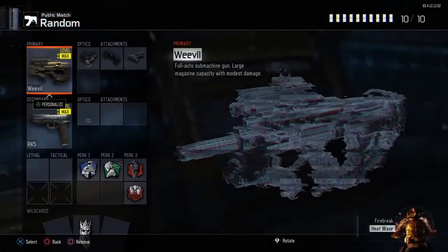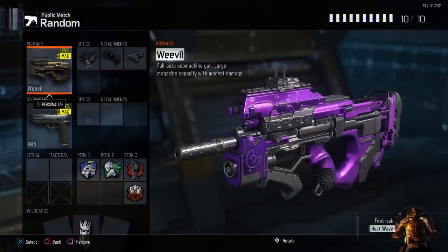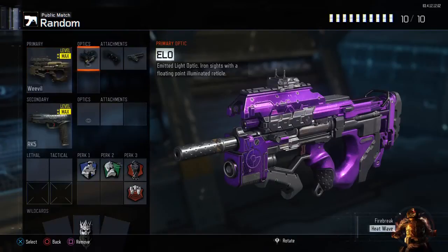My first class is the Weevil, which I've actually been using a lot more because I've been realizing how good it actually is. I have the Eloçyte on it — I guess I don't really need it, but I like it because it's a nice clear dot, nothing gets in the way of my vision, and it's overall a pretty decent optic.